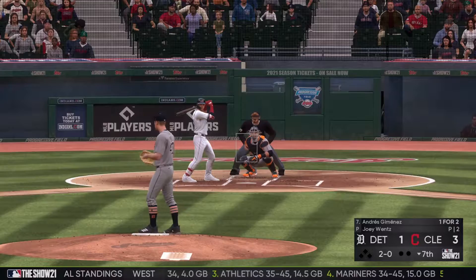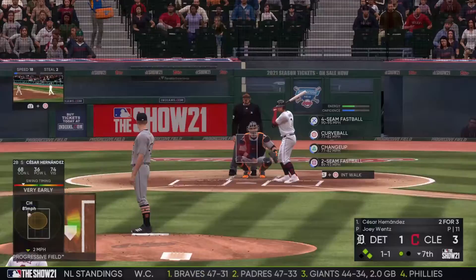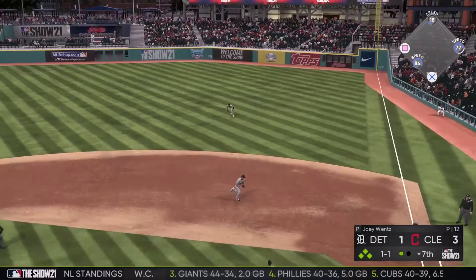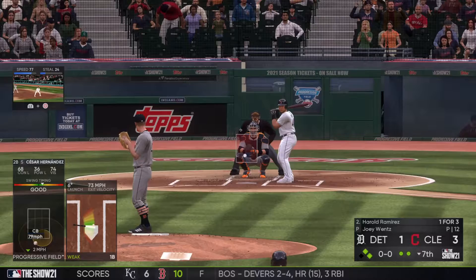Bottom of the seventh — Andres Jimenez leads off with Joey Wentz now pitching. He sends a ball up the middle for a leadoff single. Cesar Hernandez then hits one through the right side, but Mazzara charges hard, comes up throwing to the plate — the throw is on time, the tag is on time, and that is an out to save a run and keep it 3-1.